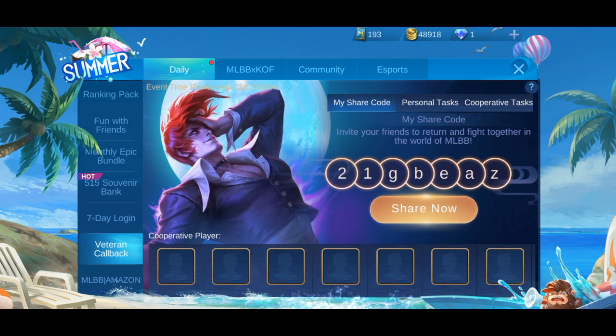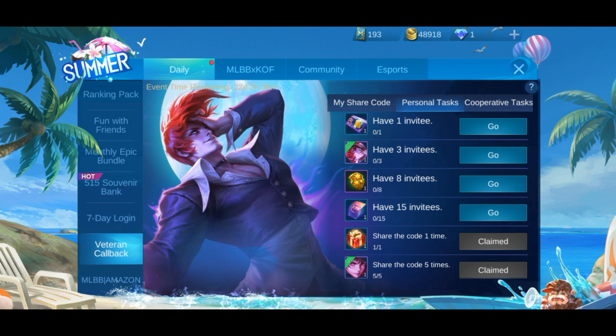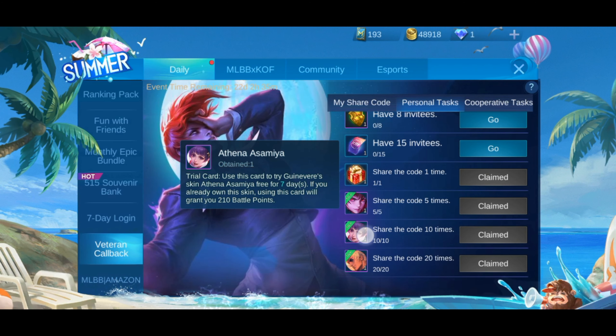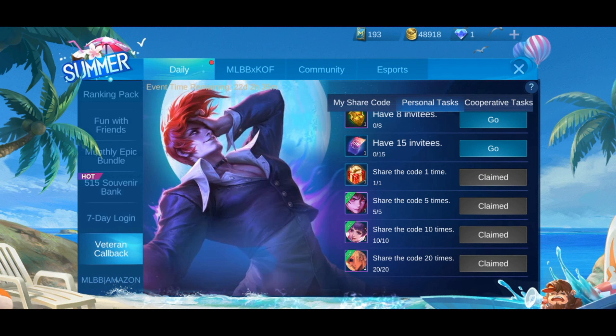After completing the sharing event, at five times you get a draw, at ten times you get another draw, and you will get Athena and Mia. At 20 times you can get the KOF skin trial. So that's three skins done, and three are left.